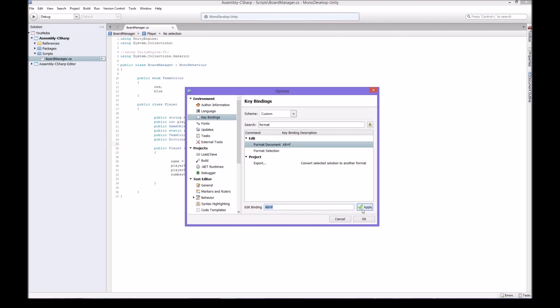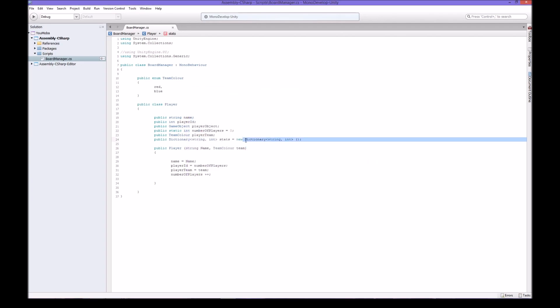Enter your binding, press Apply, press OK. So this is a constructor - whenever we want to build a player, whenever we want to build this object or build an instance of it, we've got to have a few things: we've got to have a name and we've got to have a team. Then we're going to build the player and we're going to clear the stats.